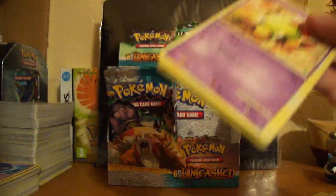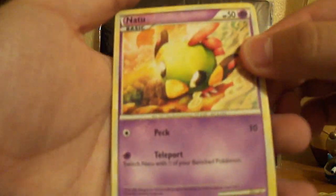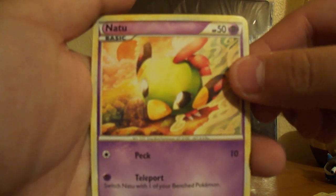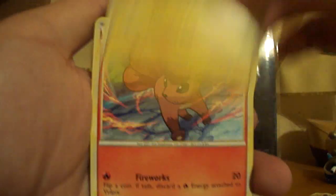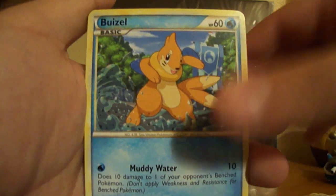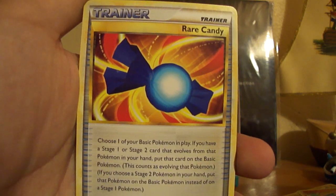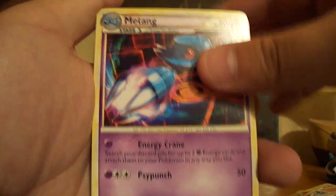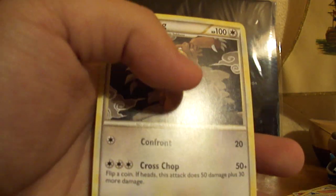This is a half decent pack. We have Natu, Riolu, Chinchou, Vulpix, Weasel, Rare Candy — awesome, it's really nice to see a Rare Candy because people like it — and Metang, Cheerleaders Cheer, Chinchou Reverse, and a Nurser Ring.